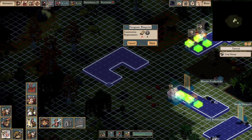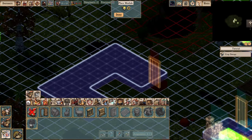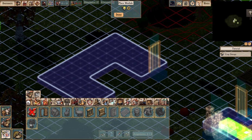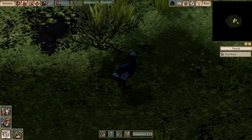If they sleep poorly because you haven't built cots, they may become sad. This affects their happiness — happy colonists are willing to work longer hours. So the better you're able to provide for the emotional states of your colonists, the better your colony will run.